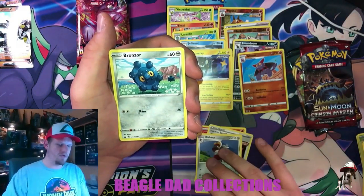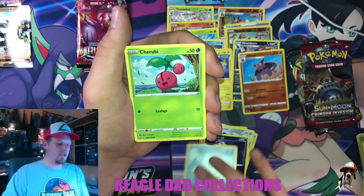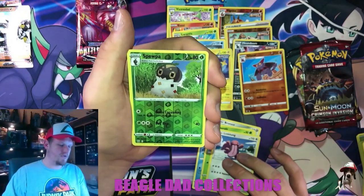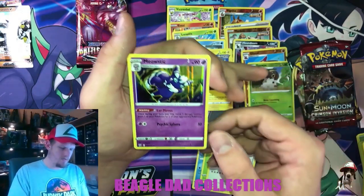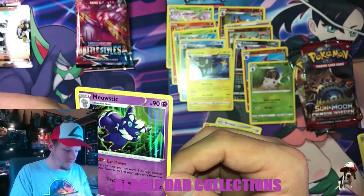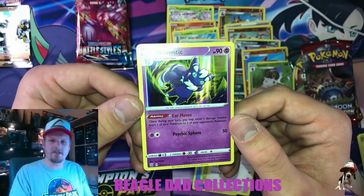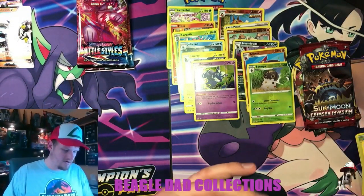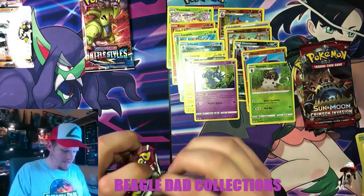For me, when I'm opening this way I like to be surprised, so I do try to hide the code cards whenever I can, but it's not always easy. Scoop of Scorn, this sharp, Bronzor. Swoopa for the reverse into a Meowstic — I like the hollow pattern on there. Ear Moves: once during your turn, you may move one damage counter from one of your Pokemon to your opponent's Pokemon. Very neat for our reverse rare. Our third holo hit so far — not bad at all.